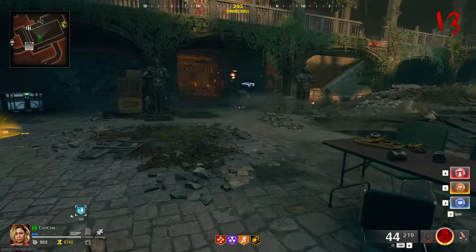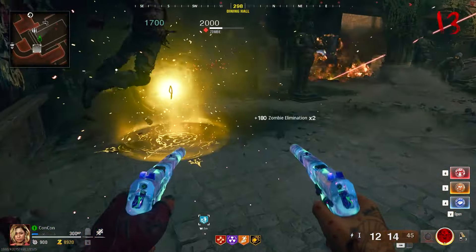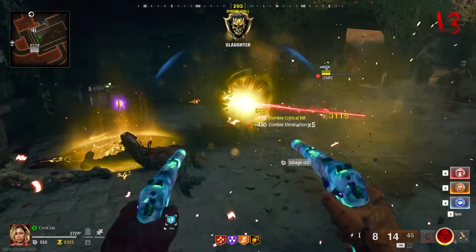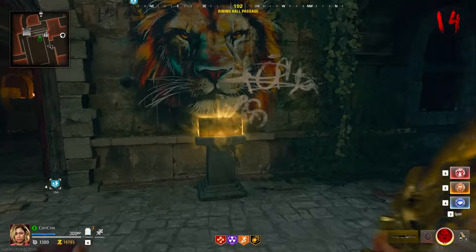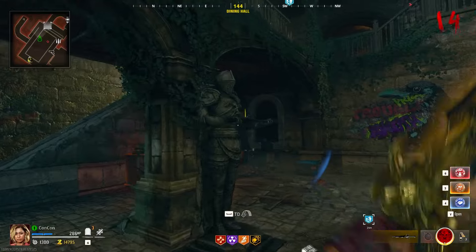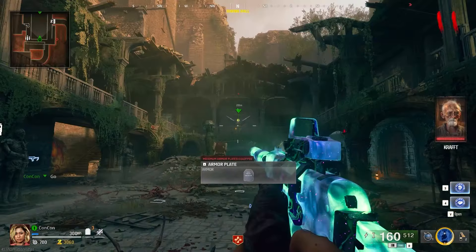Take the Paladin's Brooch to the main statue room in front of the lion statue — you'll see a yellow glow. Interact with it to place the brooch, then kill enemies that spawn around it to feed the brooch. After roughly 10 or so kills it will complete, a chest will rise out of the ground, and you can use the charged light sword to open it. This opens chests of that kind anywhere on the map.